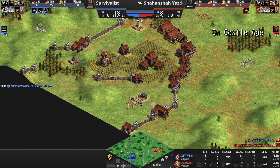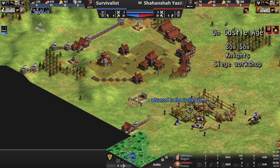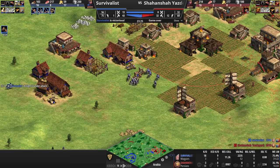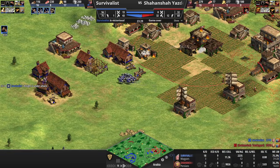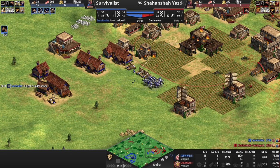On castle age, get Bow Saw, have two knights in your queue, and make the siege workshop forward. If you send your villager forward with your first few knights, then you'll make it a bit later. Once the siege workshop is complete, make constant mangonels until you have around five or six. By this point, you should already be destroying your opponent's town center and winning the game.